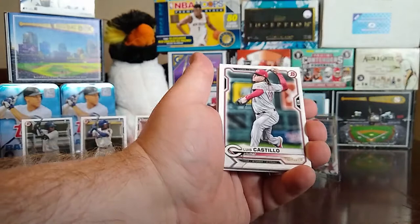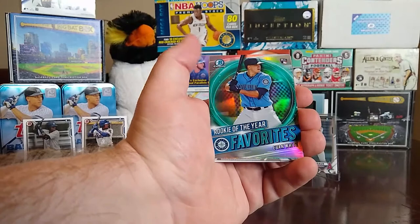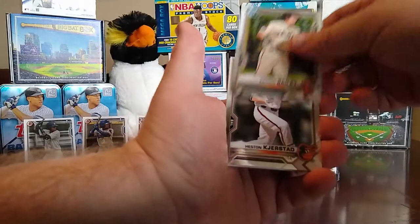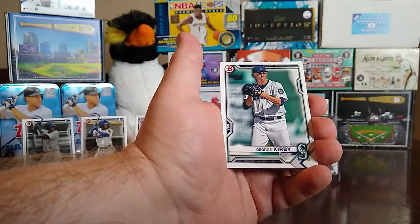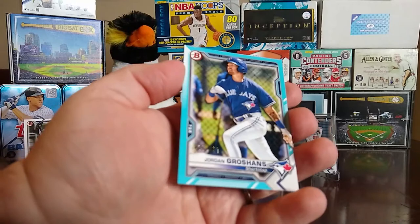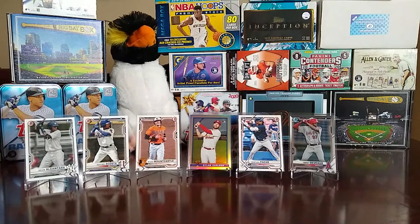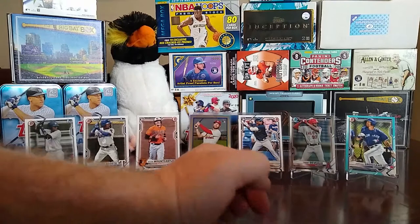Last blaster pack — we have a Luis Patiño rookie, a Mike Trout, Luis Castillo, Cody Bellinger, Josh Donaldson, Aaron Nola, a Rookie of the Year favorites card of Evan White, a Patrick Bailey, Heston Kjerstad, and Jarred Kelenic. Oh, this one's gonna be hard — Jasson Dominguez. Hey, it's a blue numbered parallel of Jordan Groshans, numbered 486 out of 499. We'll definitely put him up there — a nice little numbered card in this blaster box.